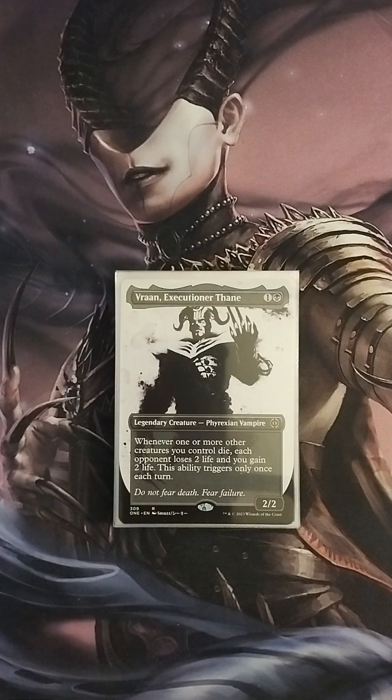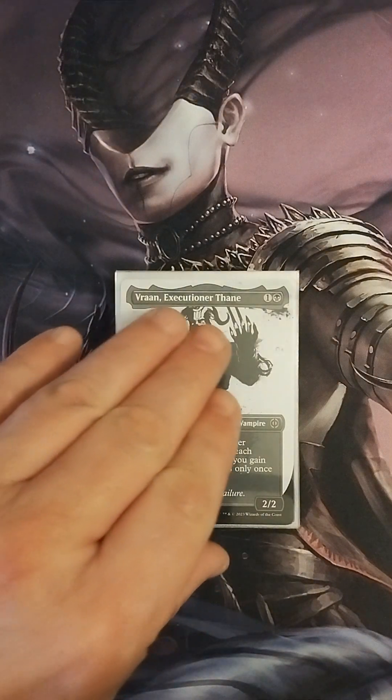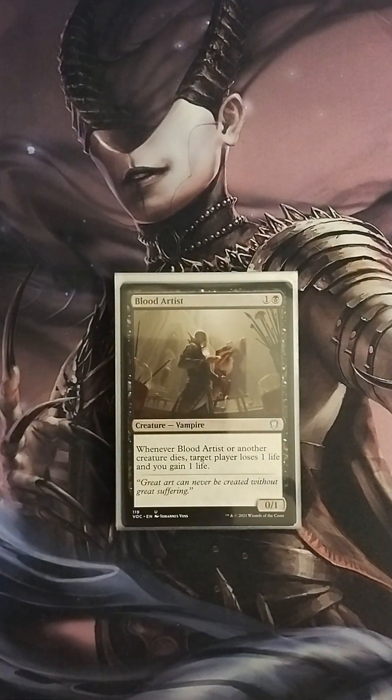Then we have Vron, Executioner's Thane, a 2/2: whenever one or more other creatures you control die, each opponent loses life and you gain two life. This is basically another Zulaport but with a bigger body and double the life gain. We also have Blood Artist, a 0/1: whenever Blood Artist or another creature dies, target player loses one life and you gain one life — the same effect as Zulaport Cutthroat.